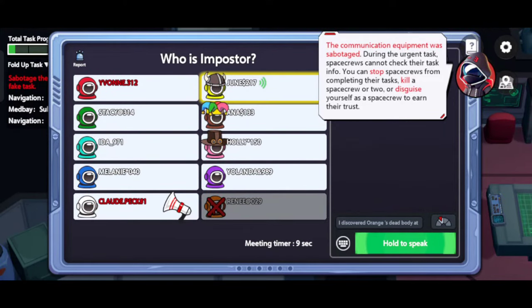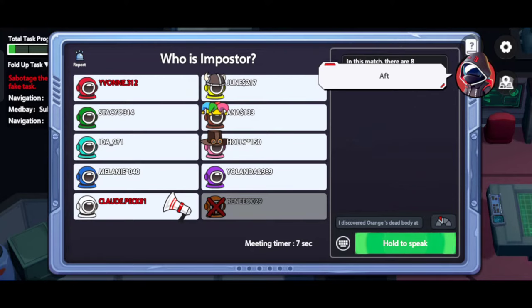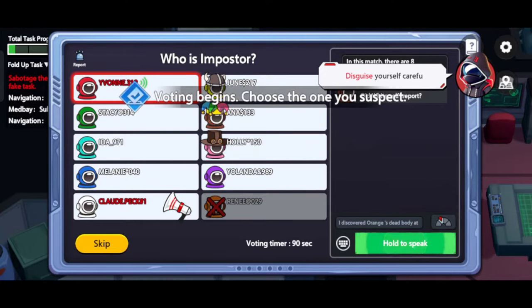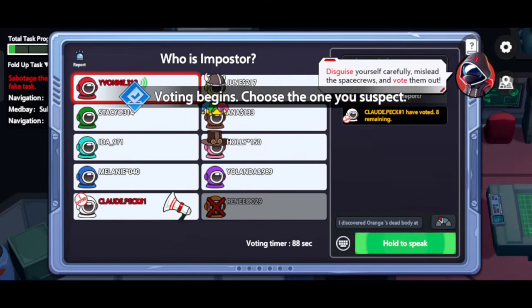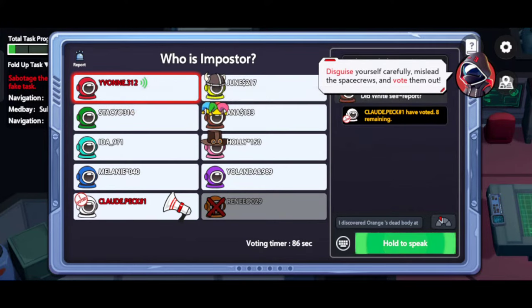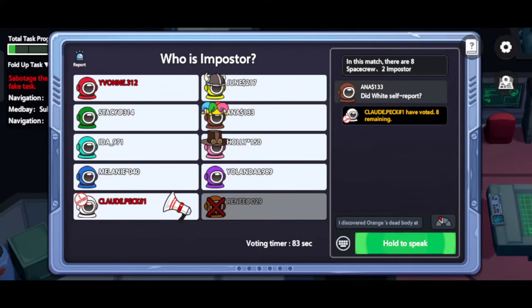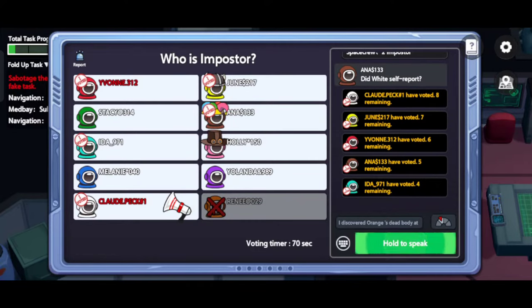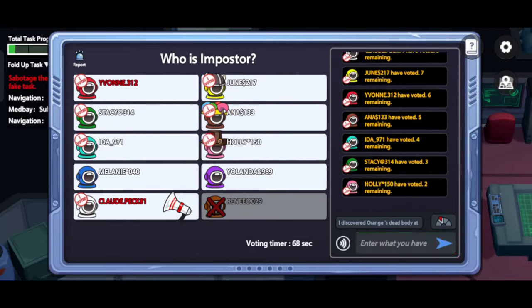White, who was the killer? After breaking a door, all the doors in the room will be closed. White is a good guy. Disguise yourself carefully, mislead the space crews, and vote them out. We've been together the whole time, right, White? I think you all should be space crews. Okay, good. Thank you.